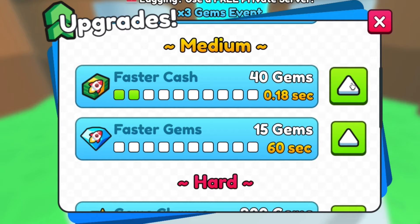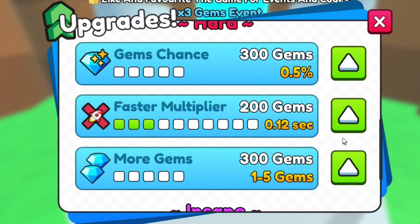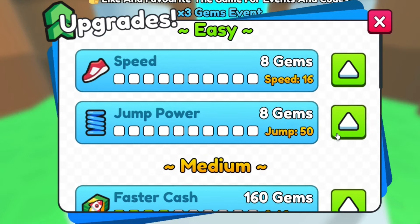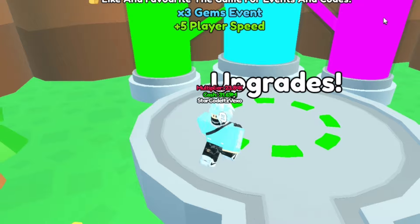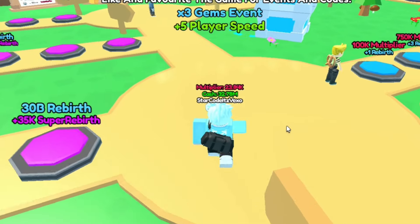We're just going to spend all of that on faster cash, as well as faster multiplier — that will help us out a lot. We're also going to buy faster gems, why not? And might as well buy speed as well — it's pretty cheap. I don't really see much difference with speed, but we got so many gems from those codes.